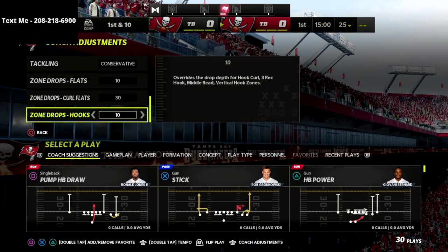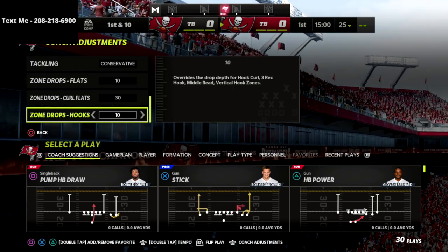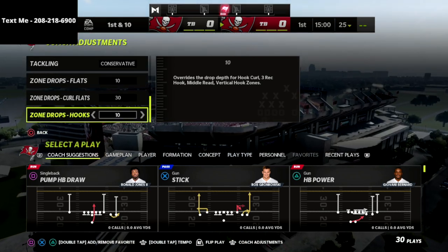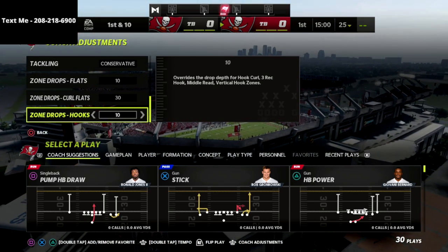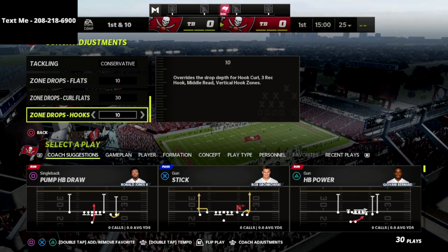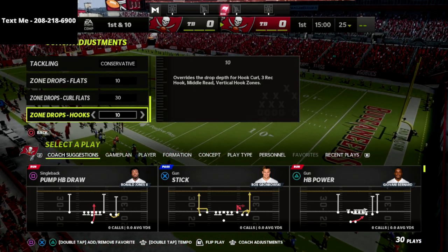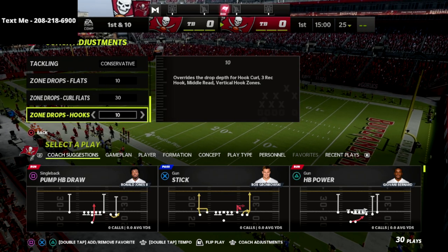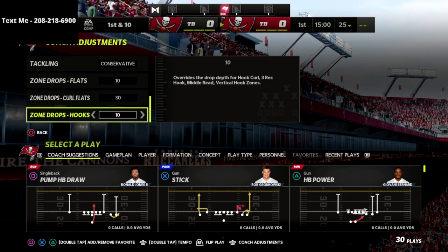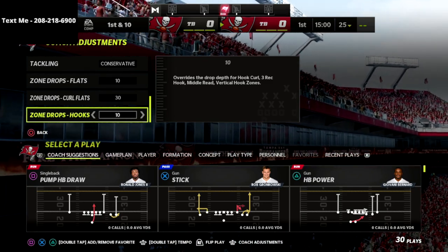One of the things I wanted to talk about with this defense is a concept you need to be aware of in Madden 22, at least for the way zones are working right now. Zones just don't work very well — pretty much a streak will bomb anything. I was talking to a couple of professional Madden players this weekend and they told me that some of the best defensive players are giving up 40 to 50 points a game.